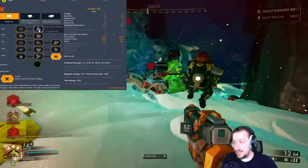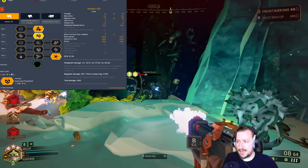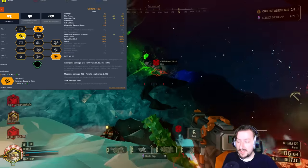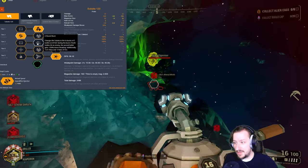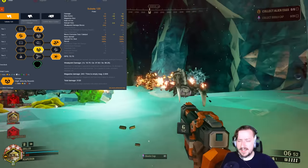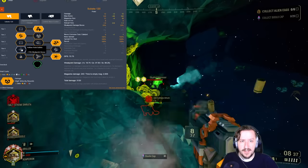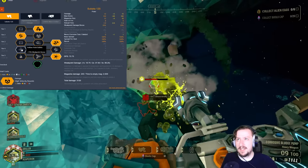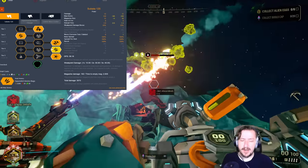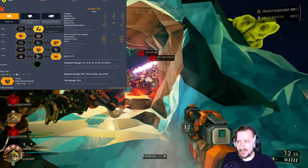In Tier 1 for the Sludge Pump Subata build, take your choice — base spread or magazine size, there's no wrong pick. Tier 2, your call: damage for more range or ammo, both are really good. Tier 3, I usually go with reload speed, though two-round burst has worked well too. In Tier 4, I've mostly been taking High-Velocity Rounds to get up to 15 damage for more consistent damage at distance. But you could go with Hollow Point rounds for extra weak spot damage against web and acid spitters, or take extra ammo and just spam at enemies caught in your goo.